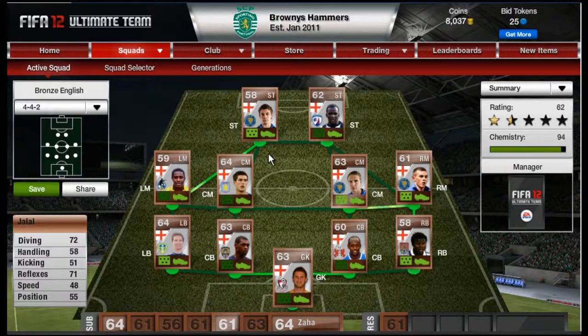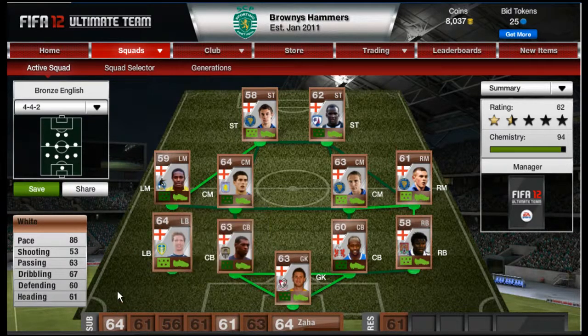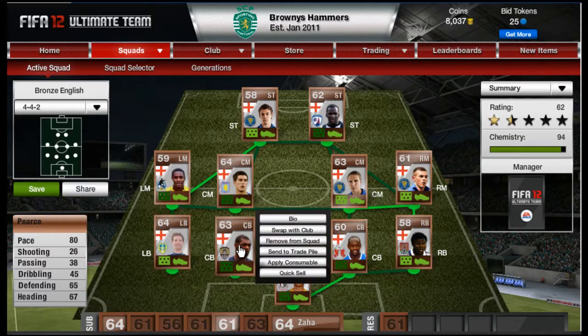The left back is really a beast — Aiden White with 86 pace, 53 shooting in his left foot which is pretty good, and 67 dribbling. He's got decent stats overall. He is a bit pricier at 4800 in the 4-4-2, but he really is worth it — a quality player.